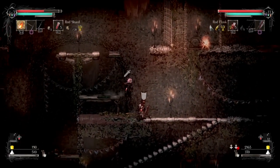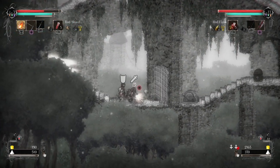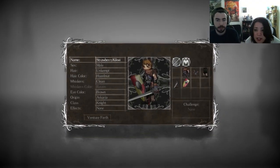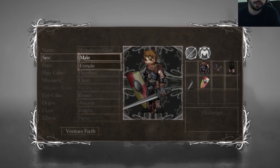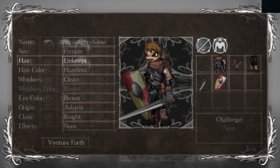How's it going guys, gamer here coming at you with a quick rundown on how to access Salt and Sanctuary's very fun co-op mode. First things first, the person that you are playing with is going to have to have their own save file on their own user account on your PlayStation.